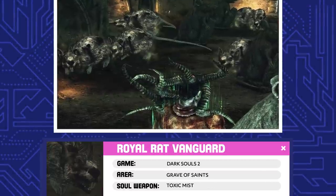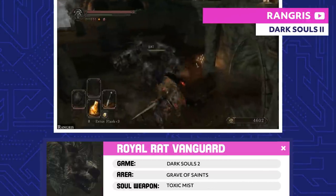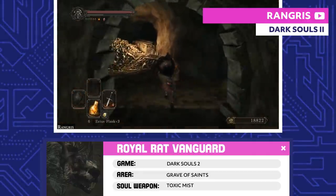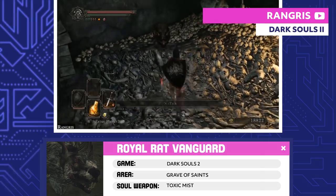Royal Rat Vanguard. If you seek an audience with the Rat King, you've got to prove yourself by beating his Royal Rat Vanguard. After you slaughter all his minions, the Rat King will invite you into his covenant as a protector of the Grave of Saints.